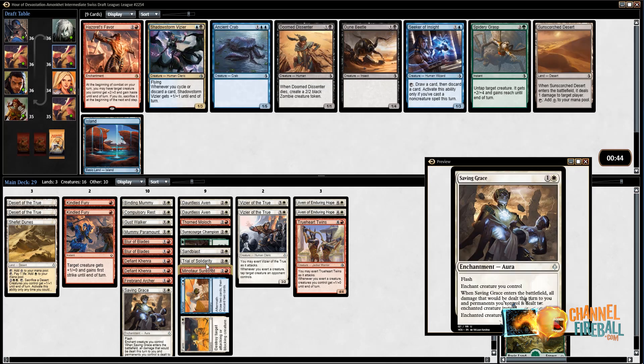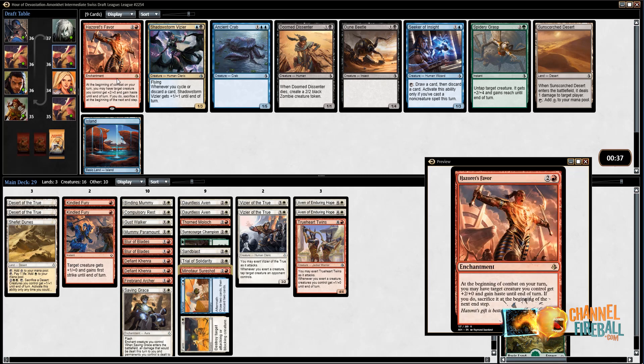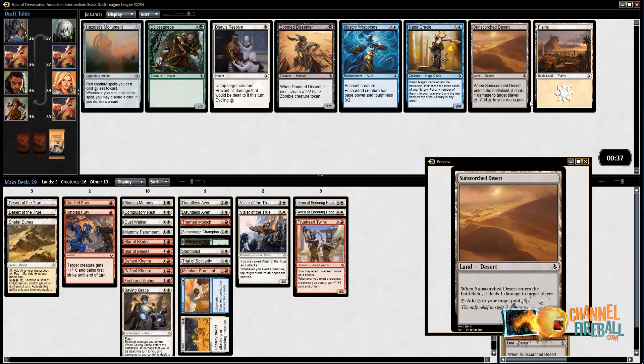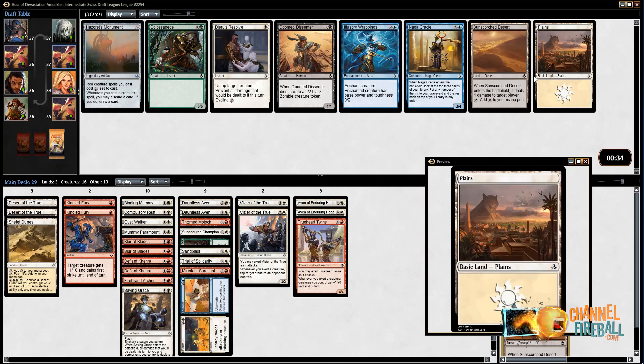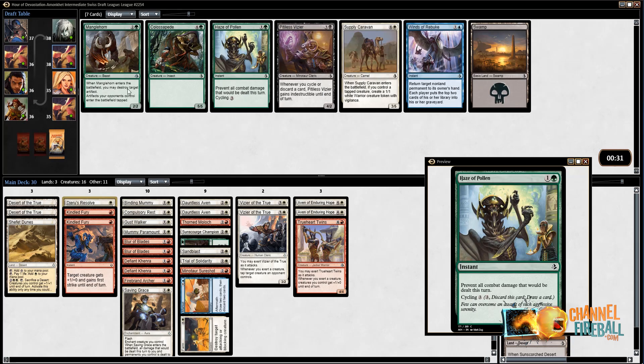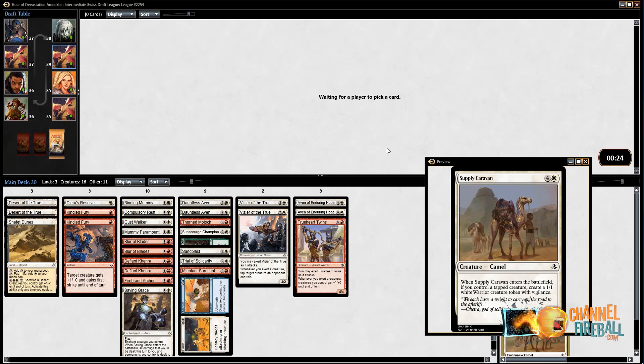Would have been nice to get maybe one more cheap exert creature. This is kind of an unfortunate pack since there is nothing here for me — I'm going to take the Desert and add it to my sideboard. Another kind of weak pack; someone will be happy to get a Colossal Pede and a Naga Oracle, but I'll take the Resolve — it's maybe better than some of the other cards in my deck. I guess I'll take the Supply Caravan; it's the only card in my color.